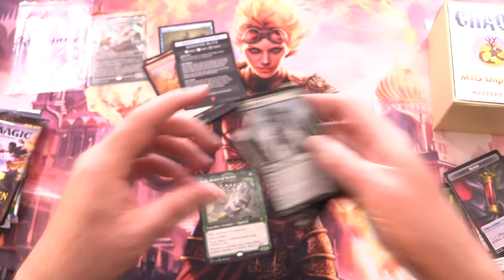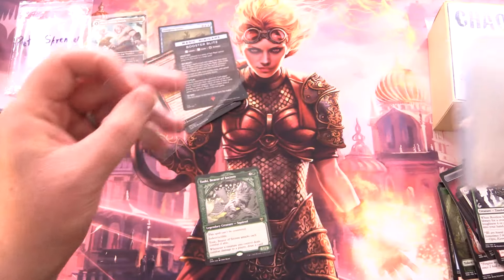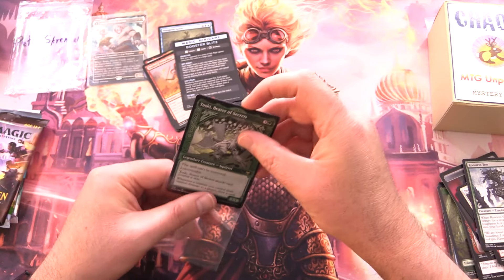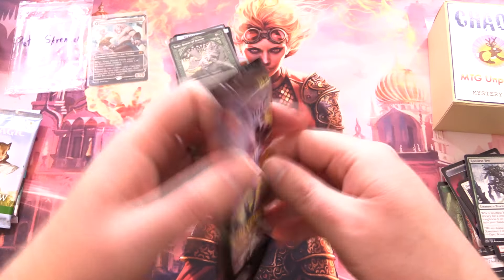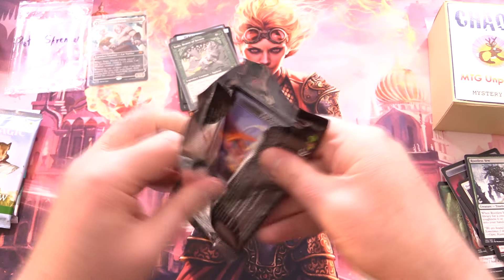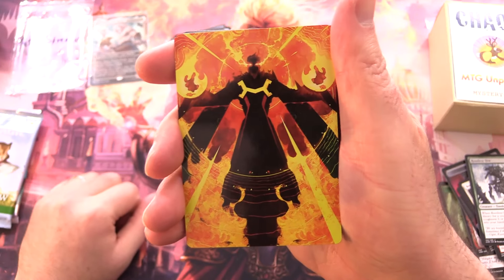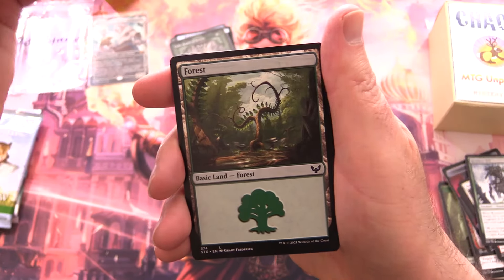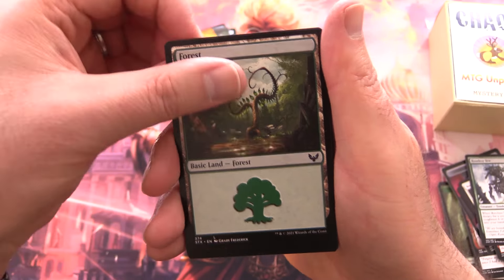Search for Glory here for Kaldheim, and you get a signed art card — not too shabby. Snow-Covered Plains. Story Seeker, Master Skald, Valor of the Worthy, Skald Braggart, Bound in Gold, Shackles of Treachery, Rootless Yew, and Harald Unites the Elves for the rare. Oh, we got another one — Toski, Bearer of Secrets, nice! The showcase variant — he deserves a sleeve.